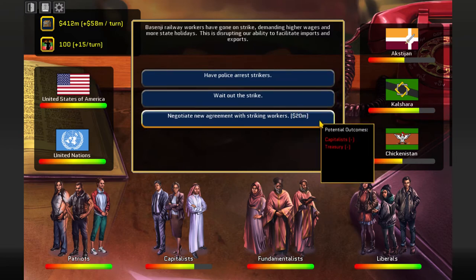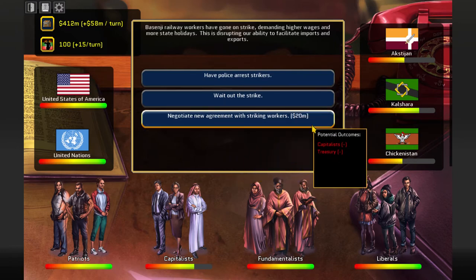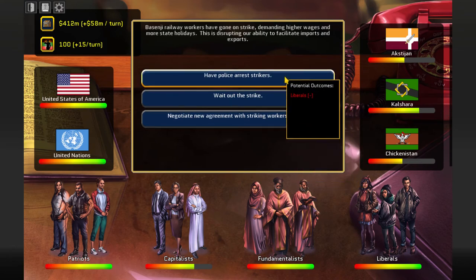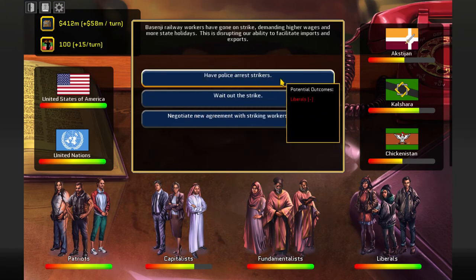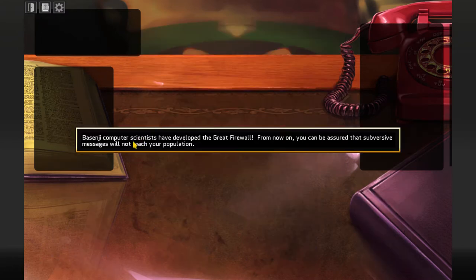I can lose liberals and I can't afford that. I wouldn't probably do this in real life, but I'm going to have police arrest strikers. Liberals hate this but it's just a game. Sorry Marx. Basenji computer scientists have developed a Great Firewall - from now on, subversive messages will not reach our population. This means some of the bad events won't happen again.